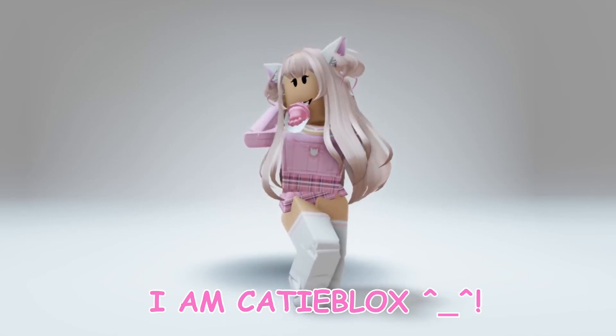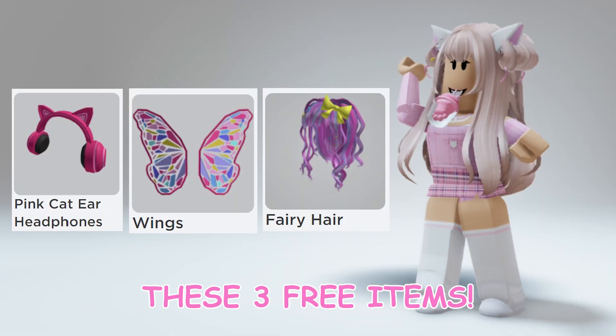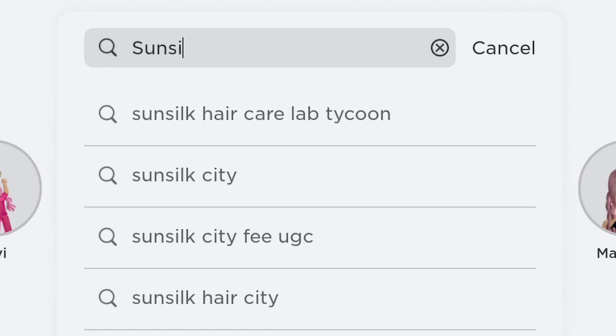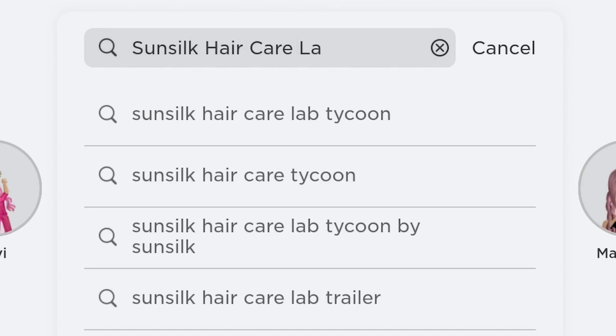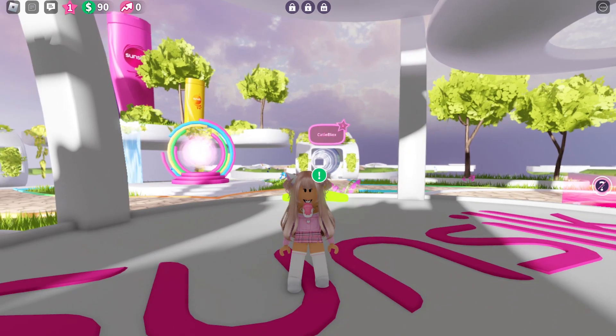Hi guys, I am Katie Blocks. Today I am going to show you how to get these three free items. Let's go — type Sun Silk Hair Lab Tycoon. This game is by Sun Silk; I'm going to put the link to the game in the description.